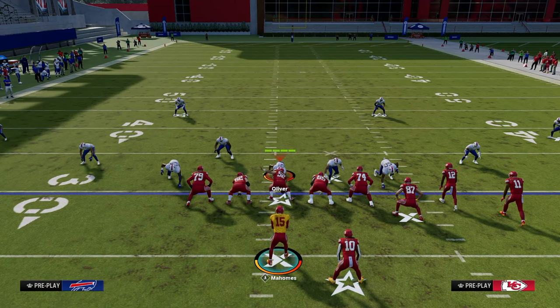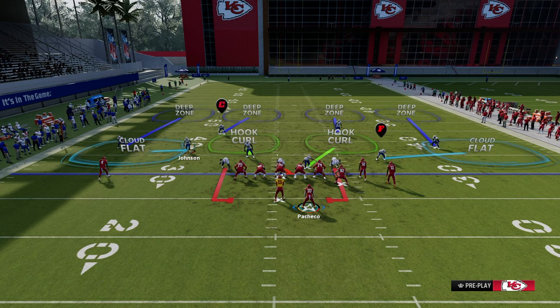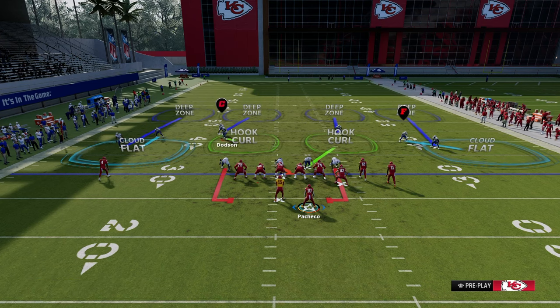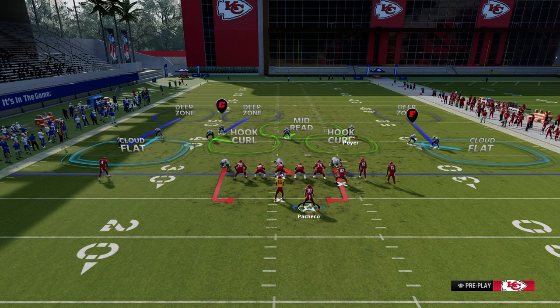What I mean by the intermediate area is between about ten to thirty yards and in those five spaces. For example, this cloud flat will drop into this area — that's the intermediate outside-the-numbers attacking area. If I use zone drops I could shade these hook curls back so they play way back in here. The clear opening becomes the deep intermediate middle, the intermediate hook curl, and the intermediate on the right side.